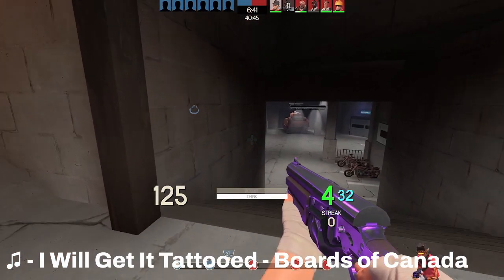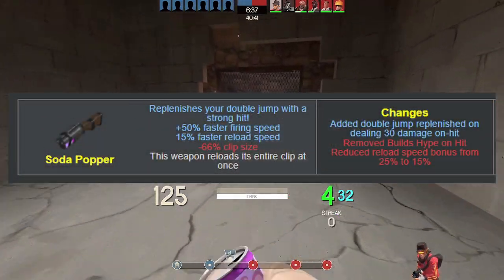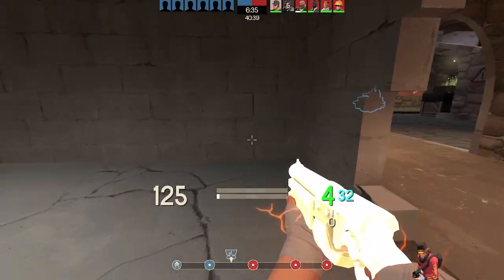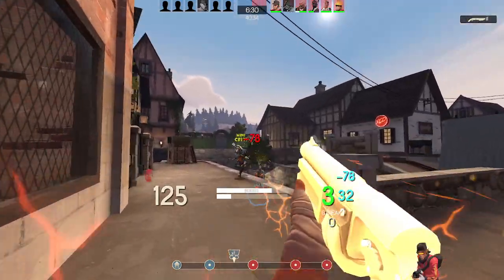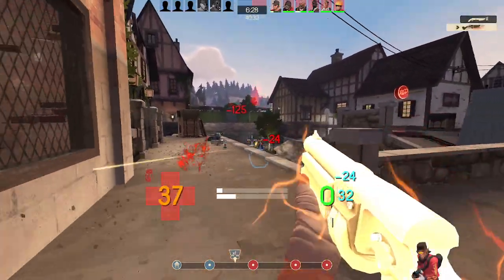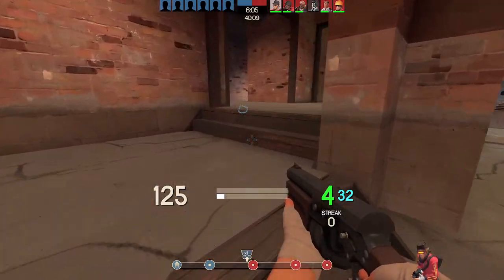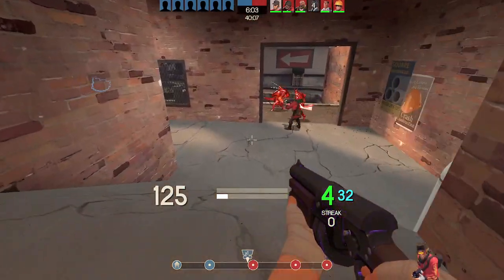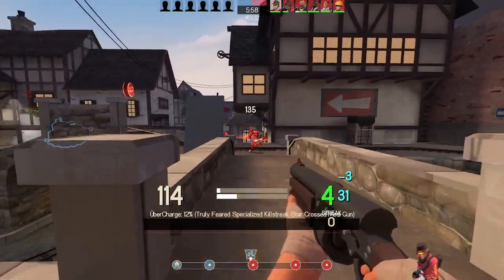For the most interesting of the bunch, that being the Soda Popper, this weapon ended up being changed so that instead of building up hype through damage to quadruple jump, you regain your jumps through dealing 30 damage. And when trying it out, it's kind of baffling in a bad way. Did the Soda Popper really need any changes outside of the slower reload speed? I feel like outside of that reload speed tweak, there didn't really need to be any changing of how the jump system worked. Personally, I'm not a fan of how it is.